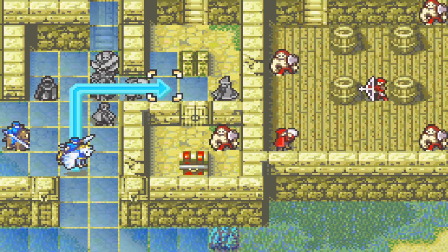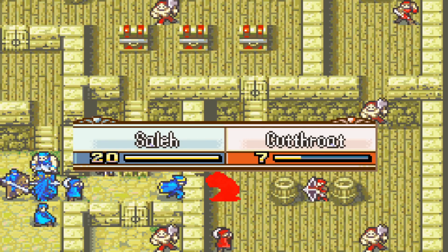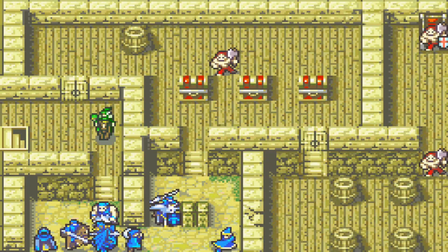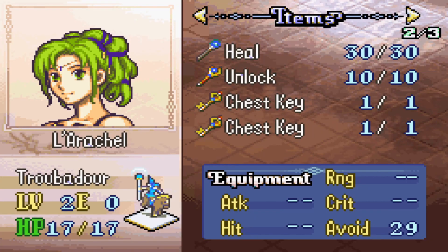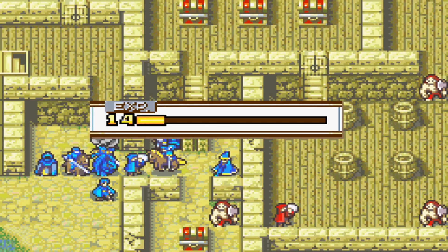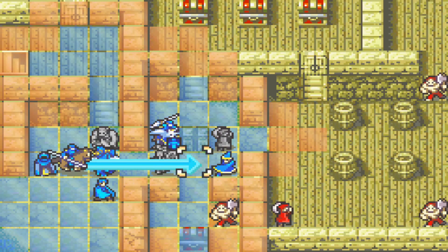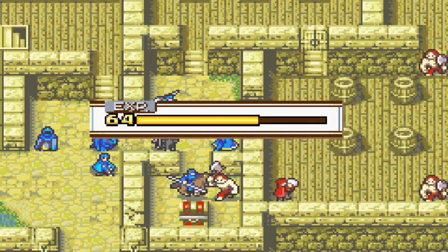For this chapter — which is a 4 turn in vanilla — we can match that fairly comfortably. Saleh faces a hand axe brigand and an archer. There's a chance that if he gets hit by both, which is unlikely especially by the brigand who has about a hit rate in the 30s, he could die, but it should be fine. We get Larachelle here who comes with an unlock staff, so we don't actually have to worry about door keys unlike vanilla. Having an early unlock staff is very nice and it's a good way to build up staff rank for Larachelle.